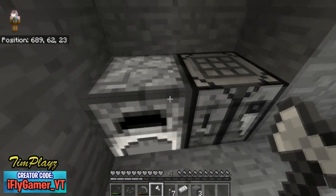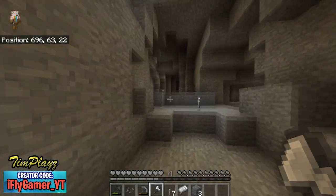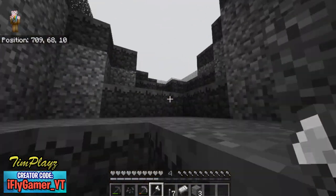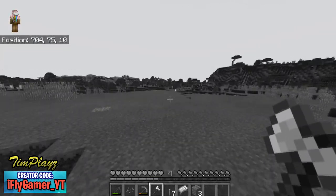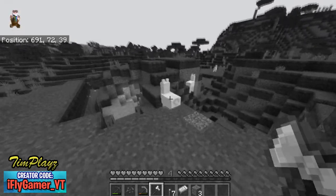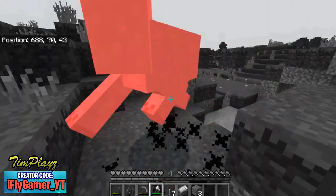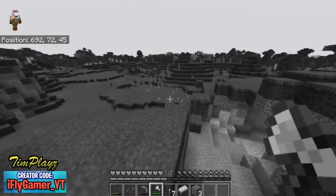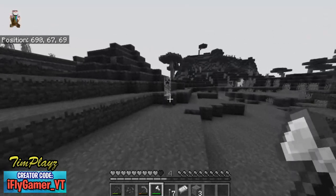I hear some skeletons above us, that's a little scary. We killed the creeper before jumping down here so we're fine. Let's make a little pathway up or just memorize the route. There are three llamas — let's see if they give food. They don't give me anything. Sorry llama, I didn't mean it. We're gonna have to deal with these creepers.